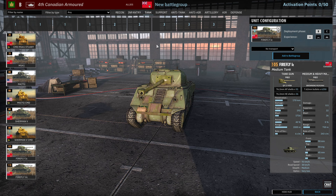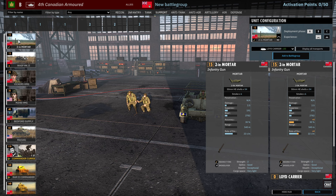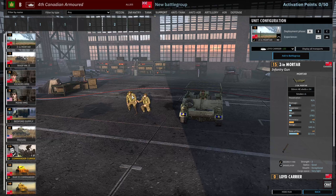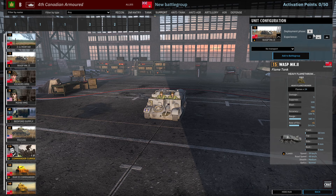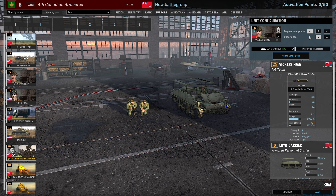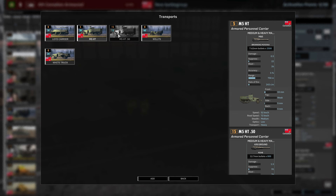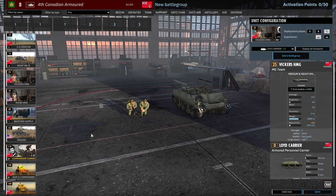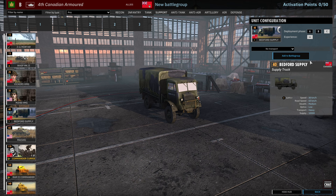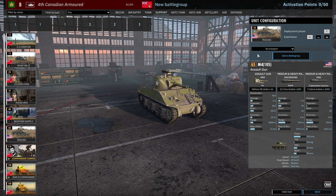Moving on to the Support tab. We have six cards of 2-inch mortars — if they could come in 2-inch mortar carriers it would be a great combination, but unfortunately not. Their 540m range kind of lets them down. 6, 12, 18 availability on those. The Wasp Mark II is only available in Phase A, four on a card — a little flamer tank. We've got the Vickers HMG with 6, 12, 18 availability, and it can actually be brought in with 50 cal half-tracks and M5 half-tracks, which could be interesting early on. There are three cards of Bedford supply trucks, plus M4-105s arriving in Phase C for long-range 2,000m HE fire support.